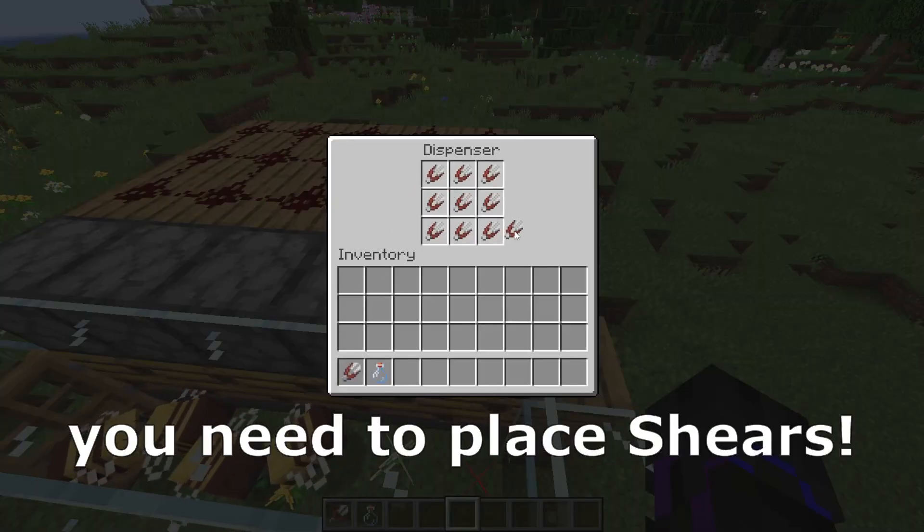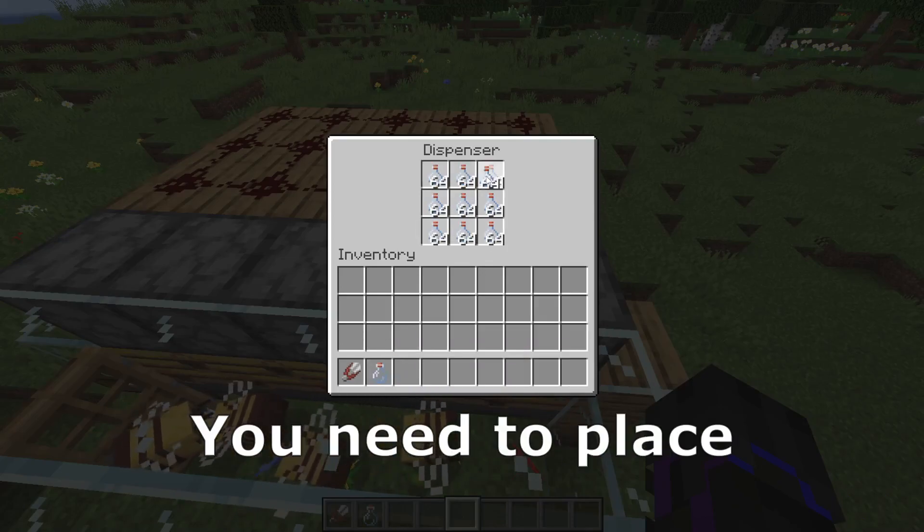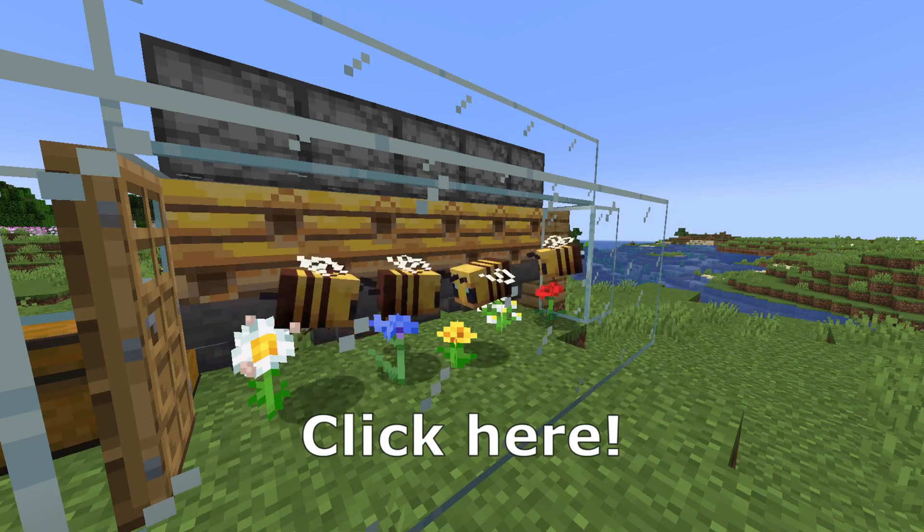If you want honeycomb you need to place shears, and if you want honey bottles you need to place bottles. Click here. Click here.